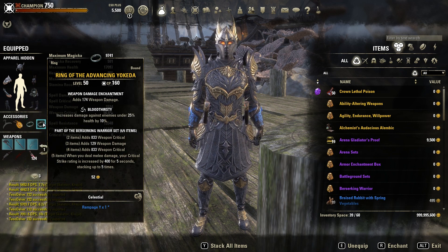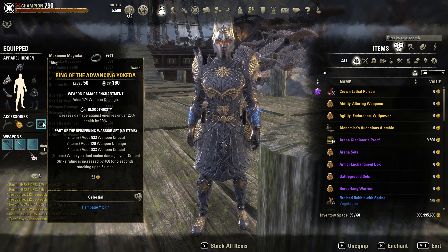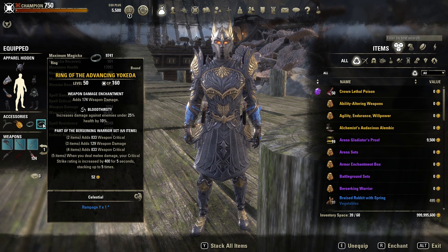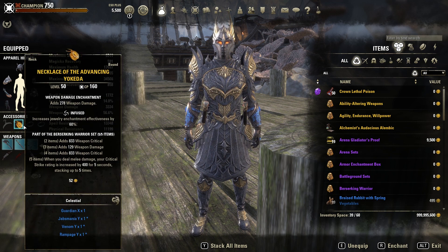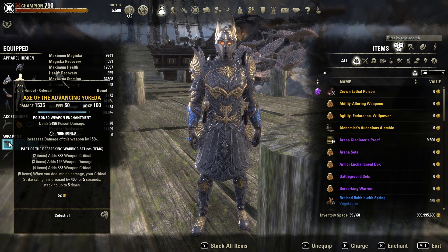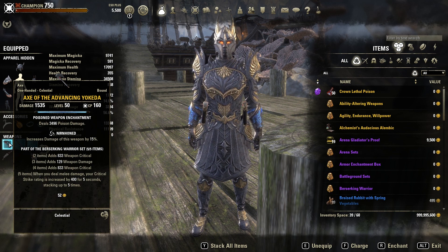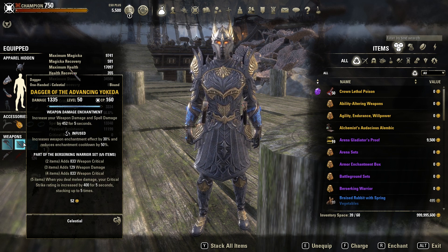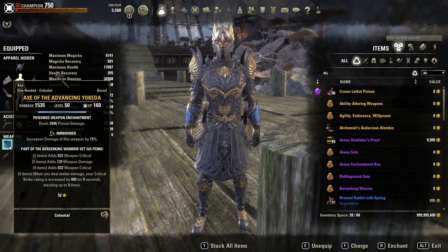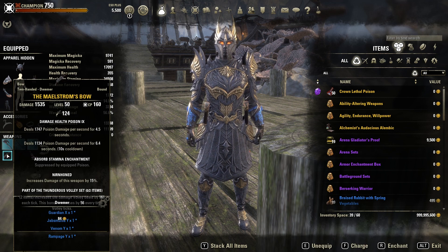All Stamina enchants with Divine trait. For jewelry: two Infused with Weapon Damage and one Bloodthirsty with Weapon Damage — you really want that execute damage on the Nightblade, you'll hit like a truck. You could even go two Bloodthirsty, but the extra weapon damage during the fight is also nice. For weapons: Nirnhoned trait with a Poison enchantment and Absorb Stamina glyph on the main hand; on the offhand, the Sharpened trait with a Weapon Damage enchantment. You can also run Absorb Stamina on the offhand — as long as you run Nirnhoned on the main hand and Infused on the offhand.